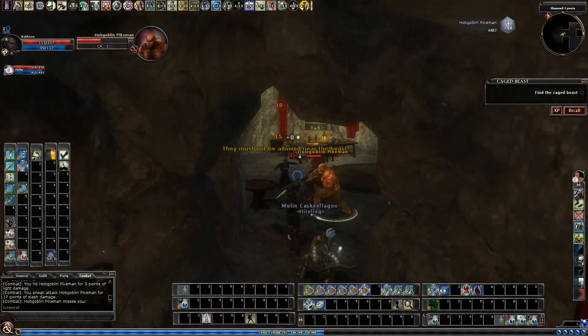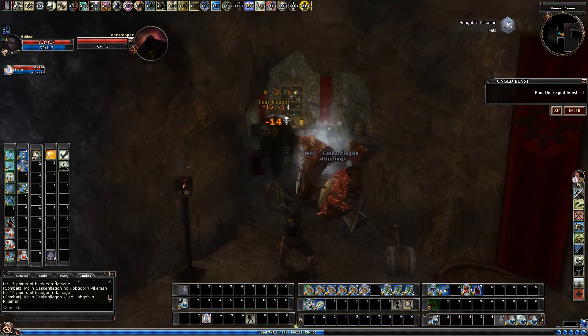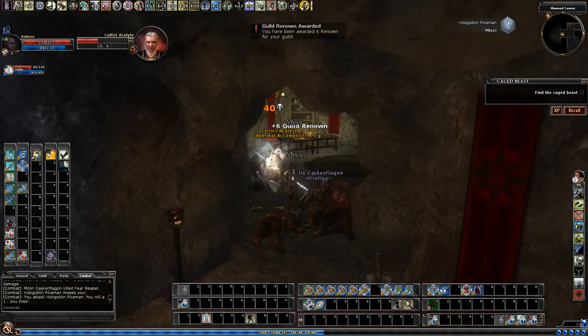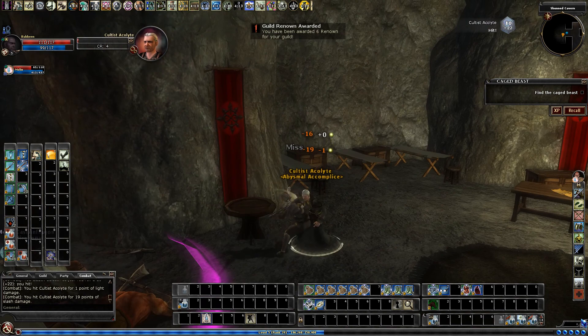This caster could be problems. Let's try to draw some of them back to this front. Another Reaper — let's put everything we've got at this Reaper. He hit Molin pretty hard. Let's get this caster.